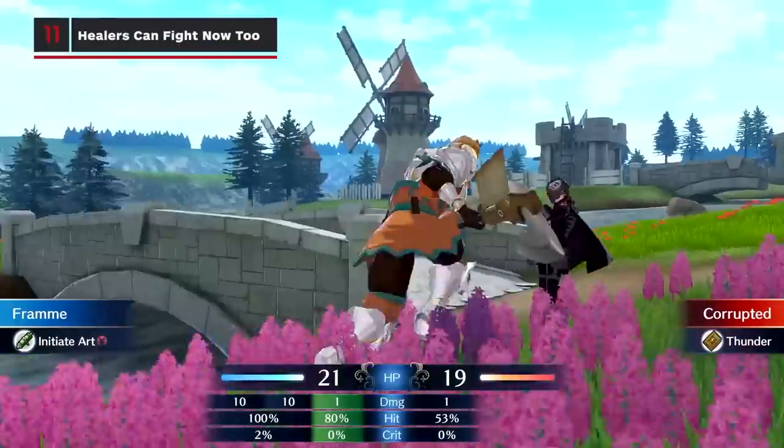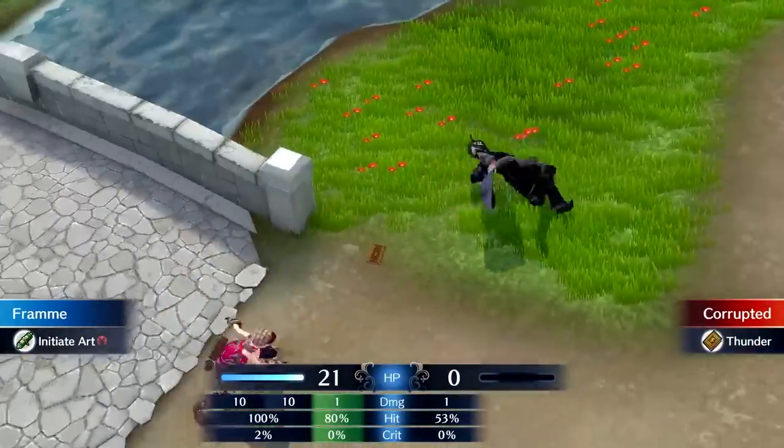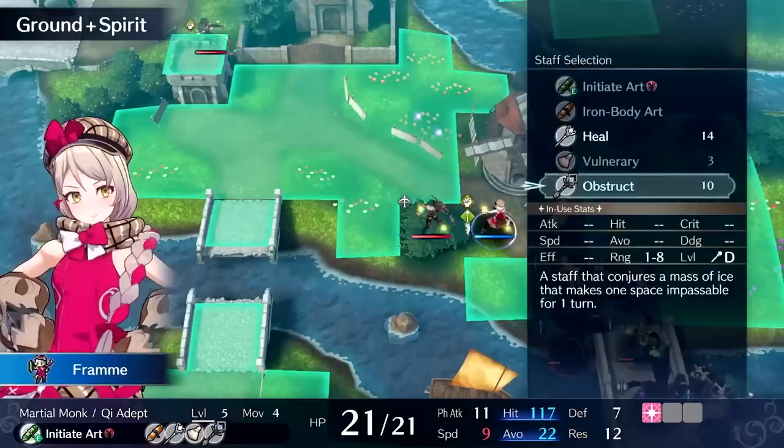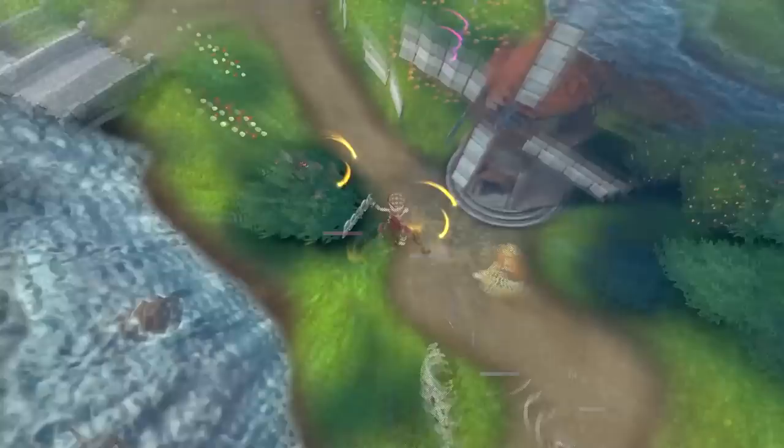Healers are far more formidable than in previous Fire Emblem games, thanks to their martial arts abilities that can also break tomes, bows, and knives. Don't be afraid to send them in to stagger enemies before sending in your other units to finish them off.